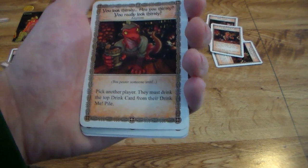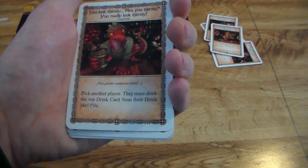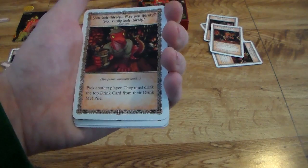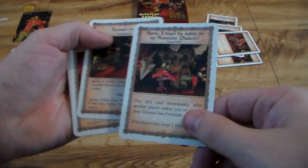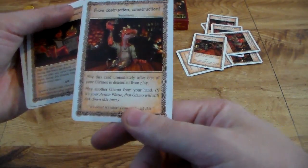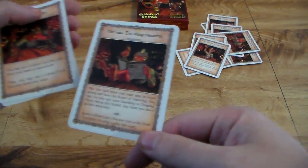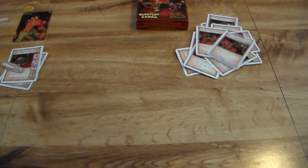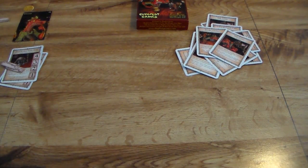The last few cards: 'You look thirsty' — pick another player, they must drink the top drink card from their drink-me pile, so he's giving more drinks to another player. 'Scamper Away' is where he ignores stuff. The cards go on in a pattern of sacrificing gizmos to help yourself out and trying to hurt other players. In addition, he has his gambling cards and the Winch cards. That is the basic gameplay of the Wrench deck.